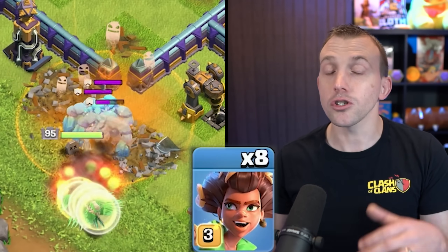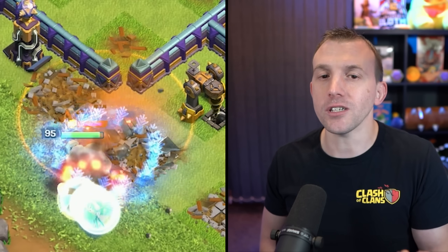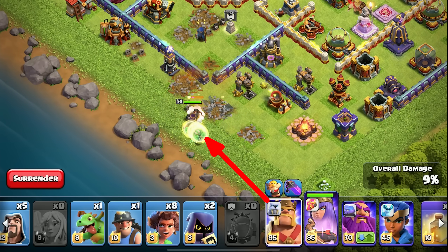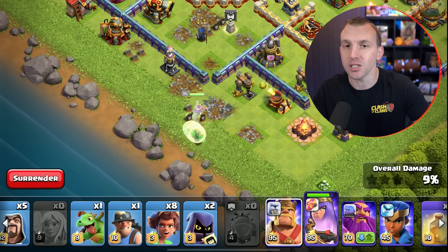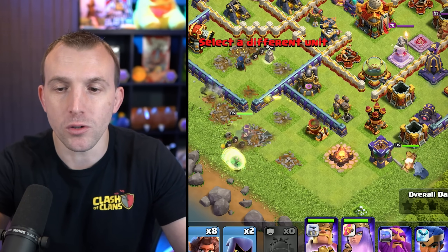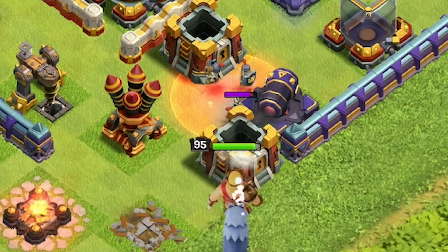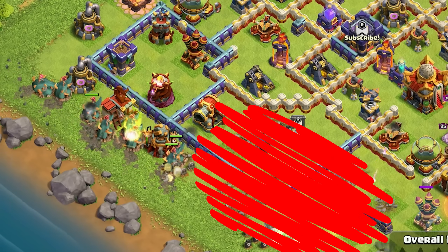Since the Root Riders are slower than Hog Riders, you do have to deploy them earlier in the attack, but you obviously need to make sure your defensive funnel is set up by the Archer Queen first. You can actually use the Barbarian King alongside the Queen because the Root Riders are defense-targeting — you don't need him to set the funnel like you do for, say, the Miners. We can wait until the Queen steps down to this area, and we can use the Skeleton Spell to tank as well. Let's deploy the Root Riders now because everything is funneled.